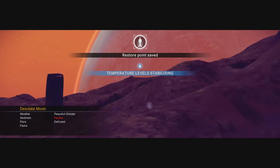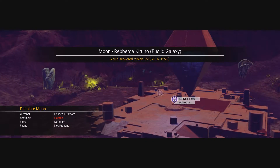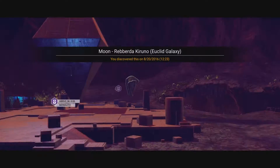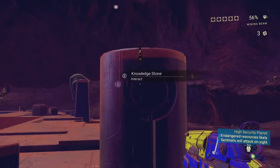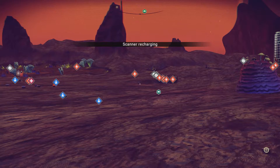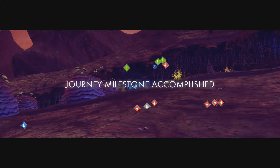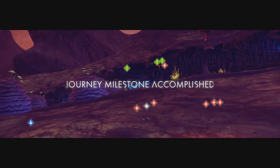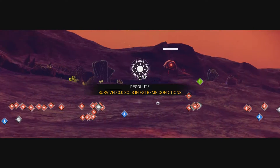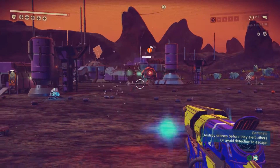I found both Gravitino Balls and Albumin Pearls on my fourth solar system, on a barren moon where the first Atlas Monolith was located. The moon had an extreme sentinel environment, which just means that the sentinels are aggressive and hostile. Because it's considered an extreme environment, you get journey milestones for simply standing around outside, even though there was no harsh weather to contend with. These planetary characteristics might not apply to all planets on which there are Gravitino Balls or Albumin Pearls, but this is where I found them.